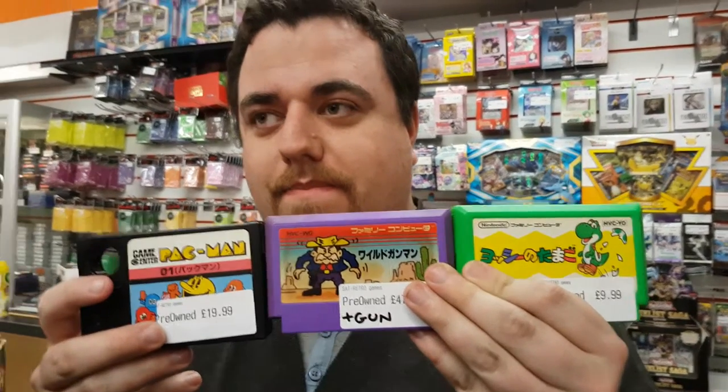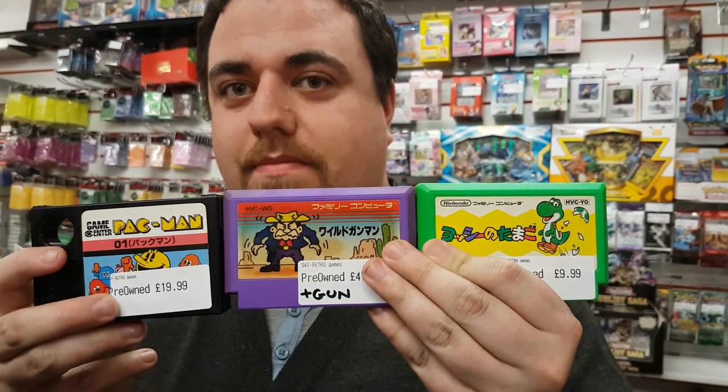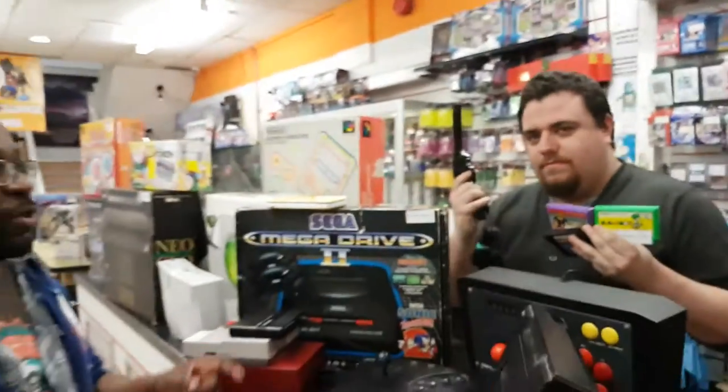Speaking of being in luck, we've got a couple of Famicom games — that's actually an MSX game, that's Pac-Man there. We've got Wild Gunman and Gun. And we've got Yoshi's Egg, which is a prequel to Yoshi's Cookie, which I didn't know about. We've also got the gun for Wild Gunman, which Kevin will now demonstrate.